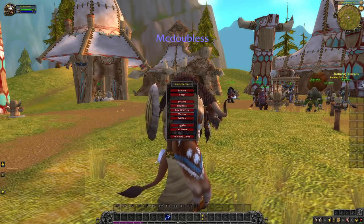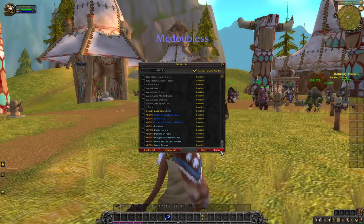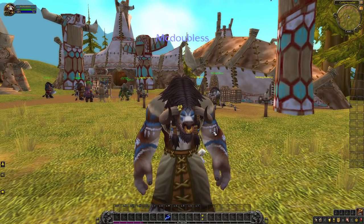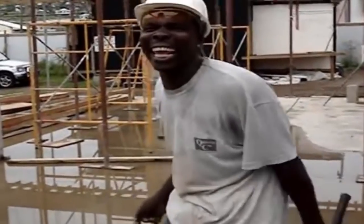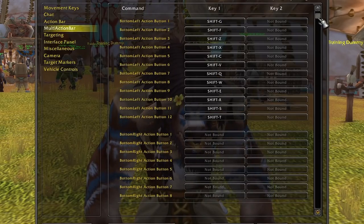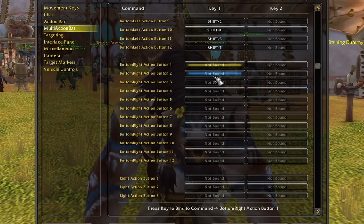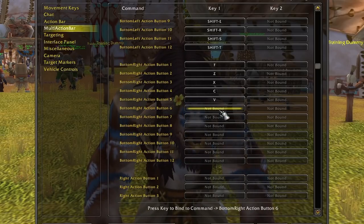But there's more, because you have to use all of these buttons. For some classes it's not really just to be an elitist — it's because you literally have to, because you have that many abilities. So if you're a demon hunter, you can stop watching now. Let's go back to keybinds, multi-action bar, scroll down — we have the bottom right. We're going to do: F, Z, X, C, V, and now shift one, two, three, four, five.